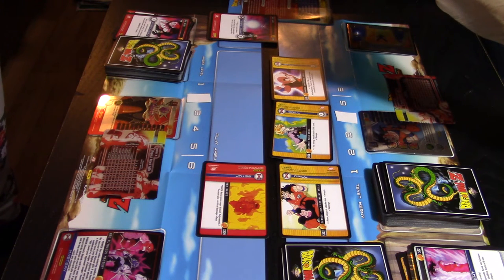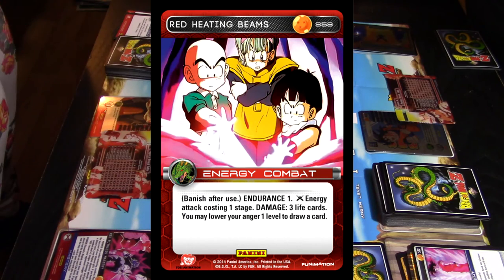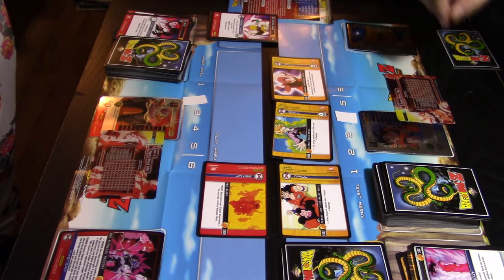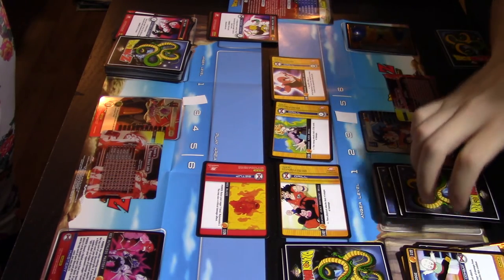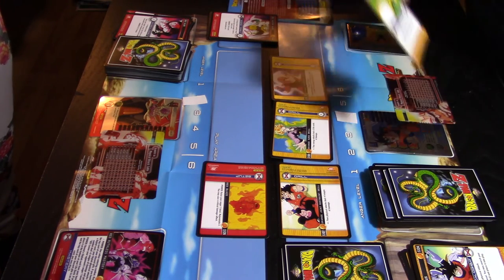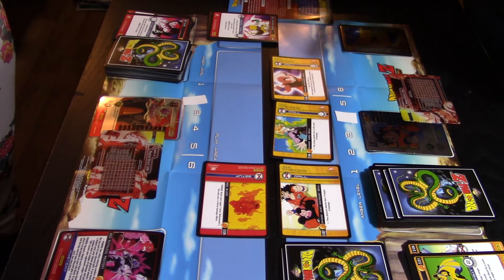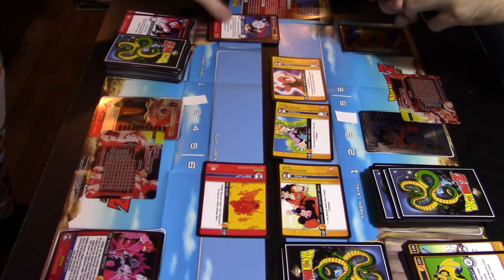Lex uses Red Heating Beams — an energy attack costing one stage. She may lower her anger by one to draw a card, but she chooses not to. It deals three life cards of damage and the card is banished after. I can't stop it, so three life cards come off my deck — one, two, three. Now it's my attack: Orange Precise Shot, an energy attack costing one stage, dealing three life cards plus two plus one — six life cards total.